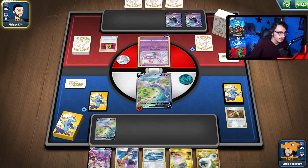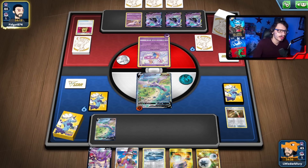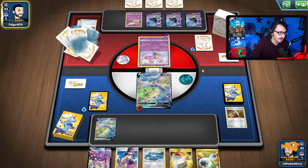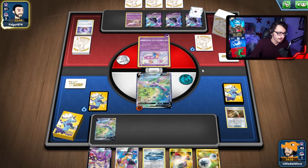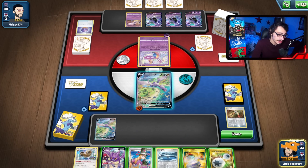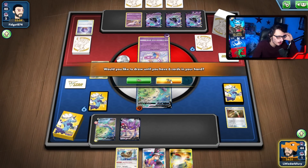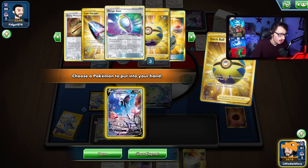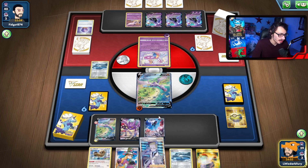My opponent has a pretty good start — they got the quad Shadow Rider turn one, it looks like, as long as they don't prize any of their Shadow Rider Vs. They grab Articuno. I'm surprised they did that. They do have resistance to fighting, so my damage output is a little weak. But Ancient Star can carry us here. Then we can work towards using Fantina. Assuming we can find the Ancient Star — I don't have an insane amount of draw next turn. We'll see what we can do.